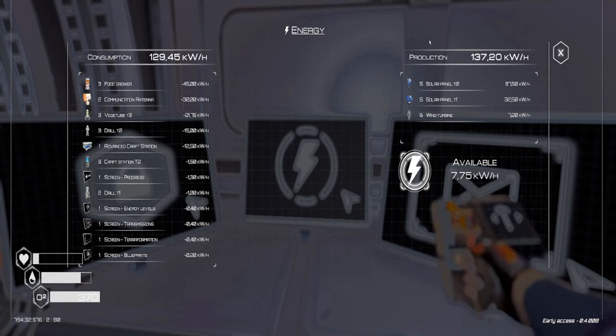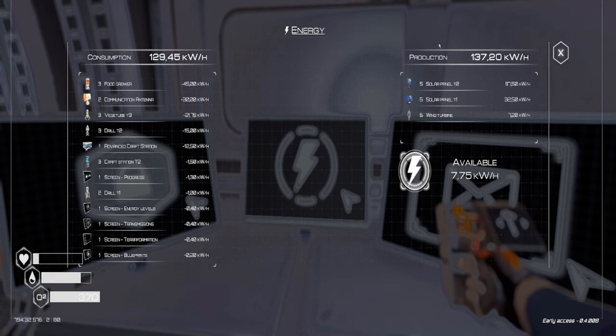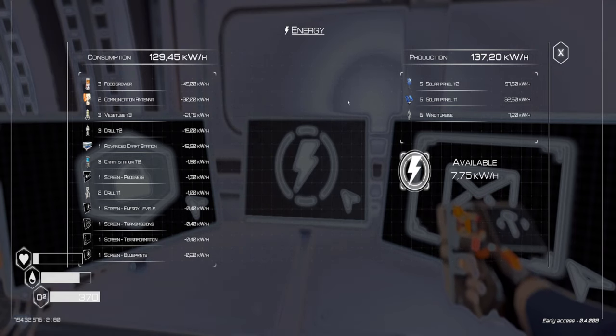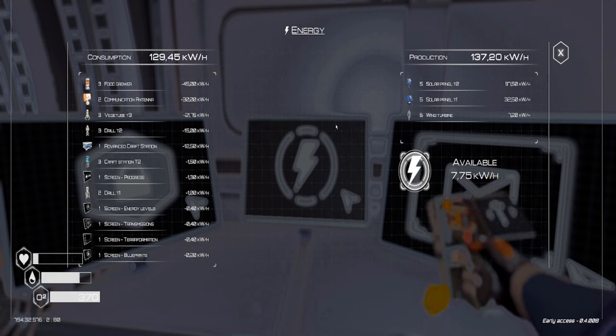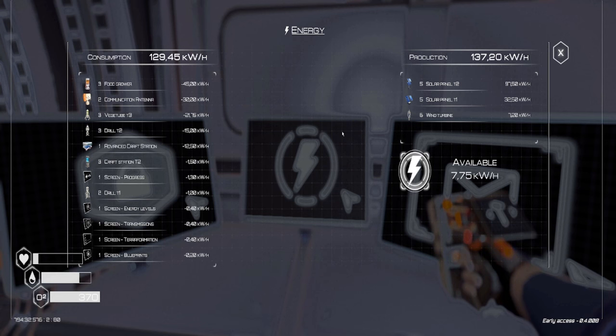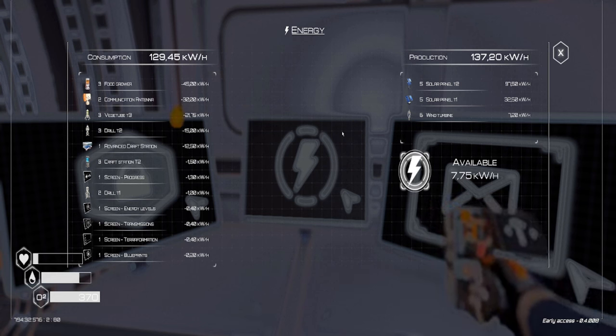I'm barely producing what I need to supply what I have right now. There are no requirements to build the energy level screen. You just need one iron, one silicon, and one magnesium, and the power usage is 0.4 kilowatts per second.